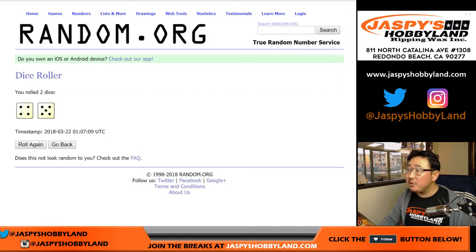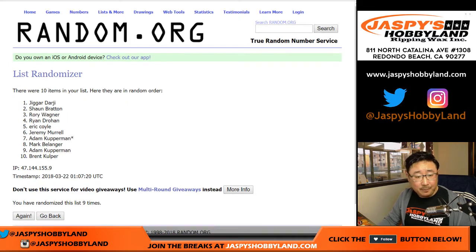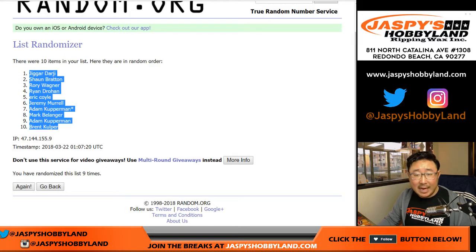Let's randomize each of those lists — 4 and a 5, 9 times. Names first, 1 through 9. We got Darji down to Brent. And then, once again, 4 and a 5, 9 times for the numbers.